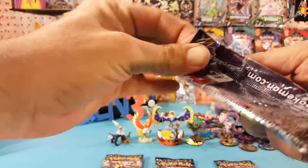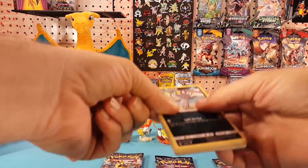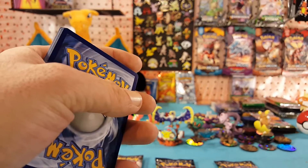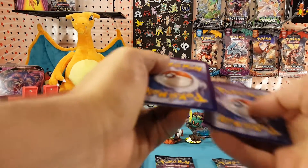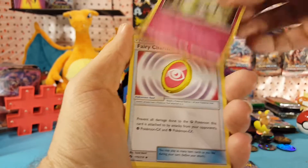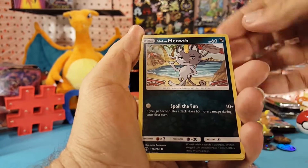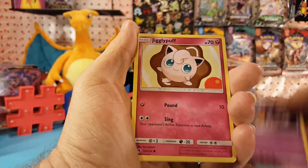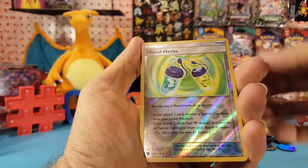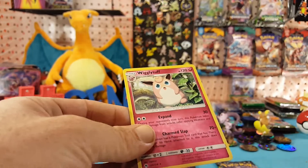There is our first code card — let me know in the comments below what you guys get with it. We have fighting energy, Shedinja, fairy charm, Gastly, psychic, Gogo, Alolan Meowth, Jigglypuff, Mareep, Alolan Vulpix. Mixed Herbs is our reverse.